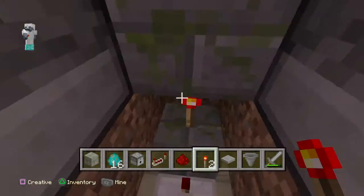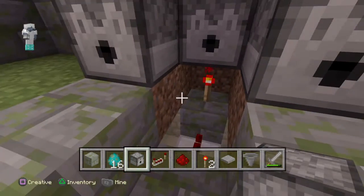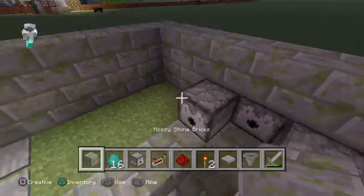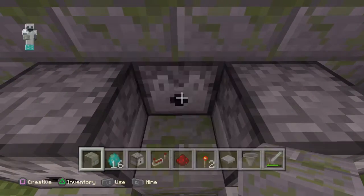Put a dispenser there - I was thinking of that. It's gonna have to go here - put the dispenser there. Yeah, that'll work. I can hide that - yeah that will work. Oh yeah, repeaters can be nice. Let's see if it actually works if we put something in there.